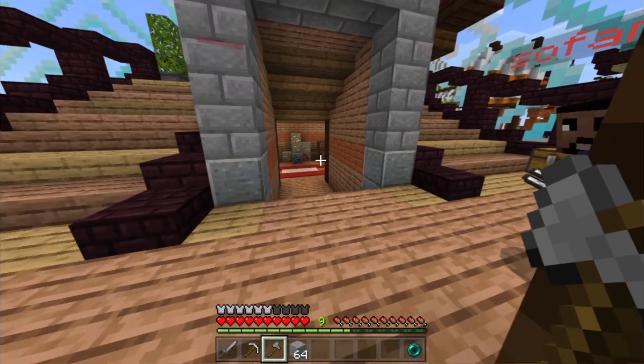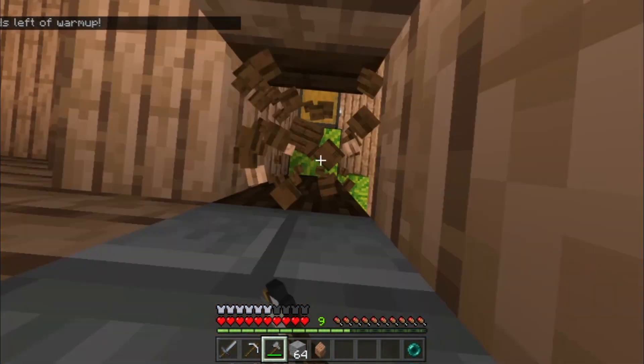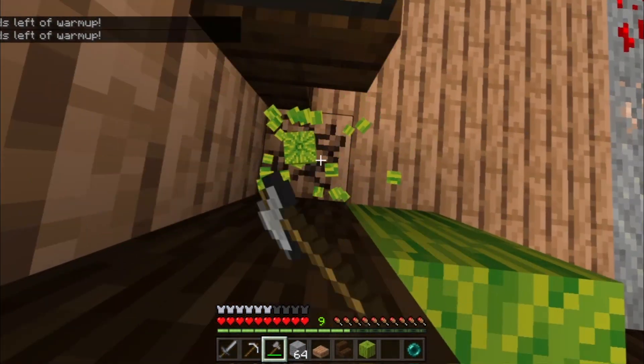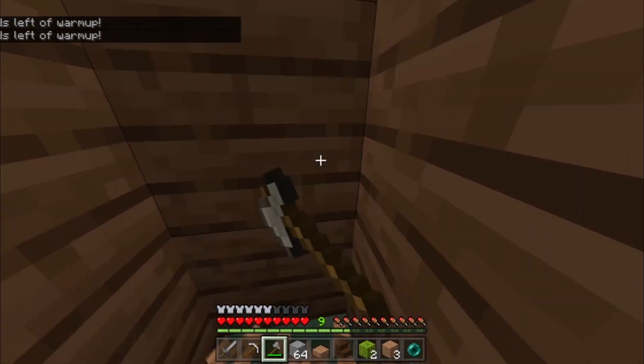The first thing you want to do is mine out the front part. You can see where I'm mining right now — mine it all the way down to the void. Just make sure you don't fall. You're gonna see prismarine anyway, so you'll know if you're about to fall into it.